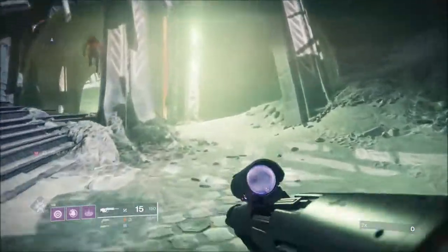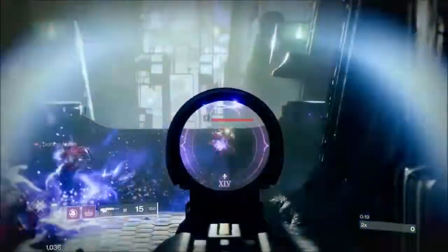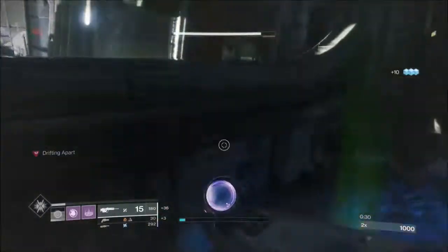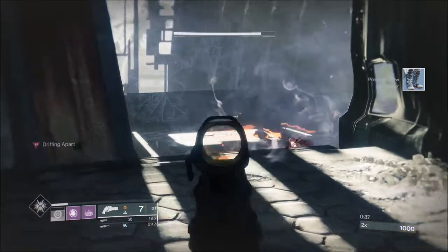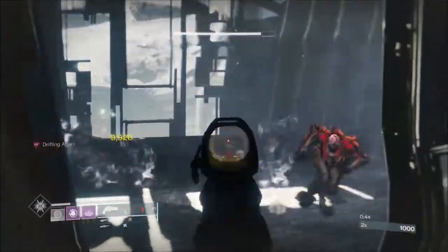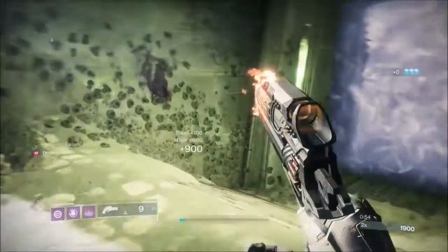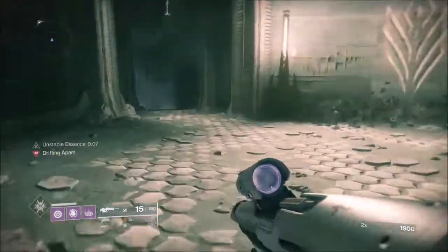I've got all three Supreme mods equipped. The first real piece of advice I'm going to give you is these rooms can change. I've got three acolytes here, took them down, there's a wizard I took down pretty easily, and we've got a nightmare. You could come in here and have a barrier champion or an unstoppable. I only had an unstoppable once across all my tests, so don't expect this room to always be exactly like this, but you'll always have a nightmare to take care of.